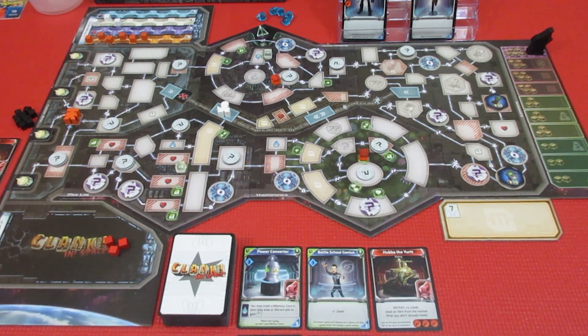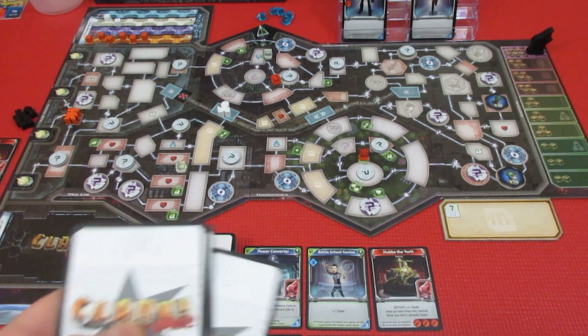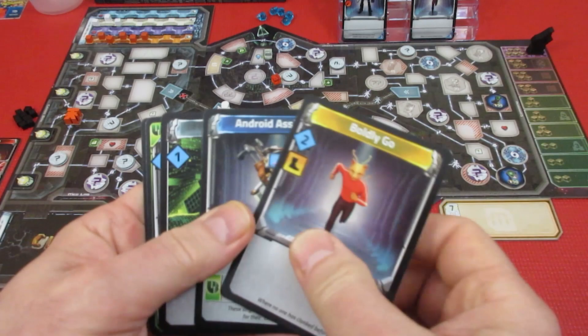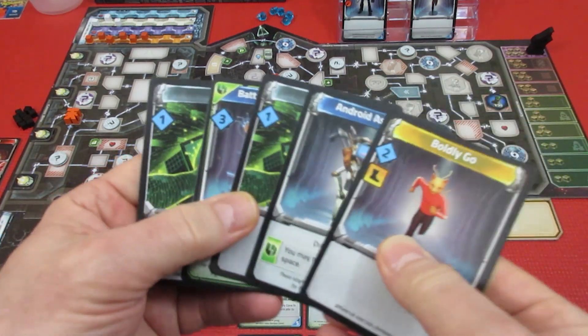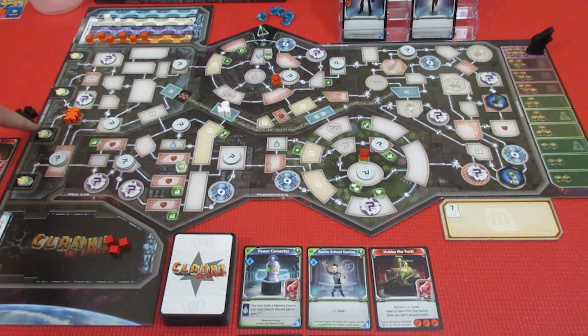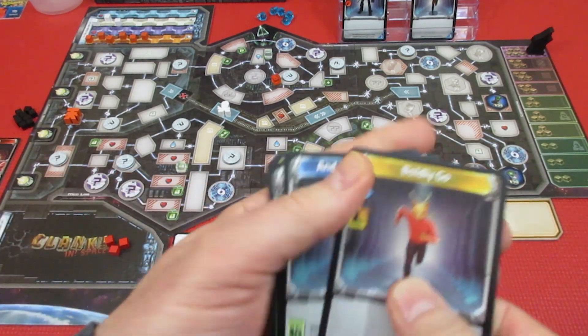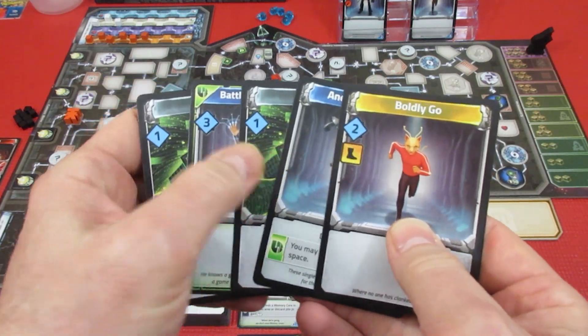That's the end of his turn. He's going to draw five new cards for his next hand. He only has one movement, but draw a card — come on, if he has two movements he can get to the escape pod, but otherwise he can't. That would be funny if he only has one movement. He got seven recruit again. Oh my God, he has seven recruit again.